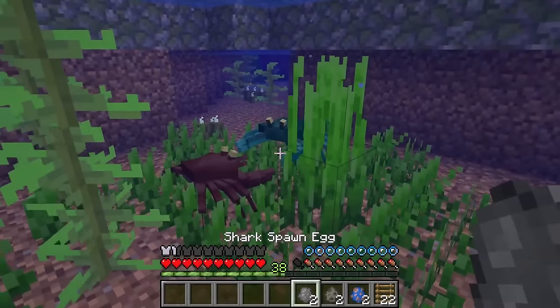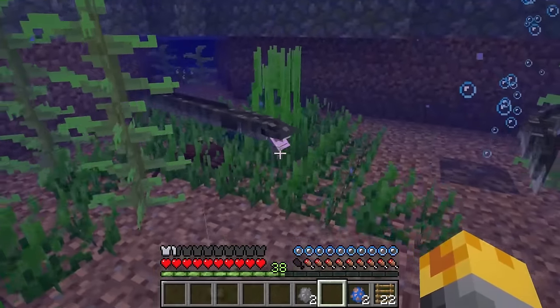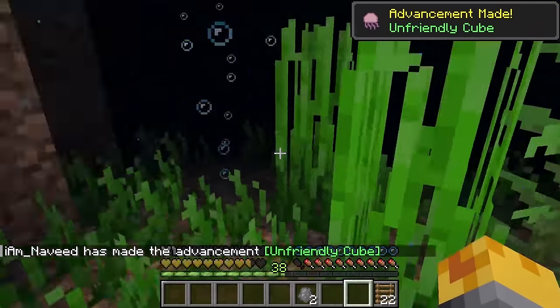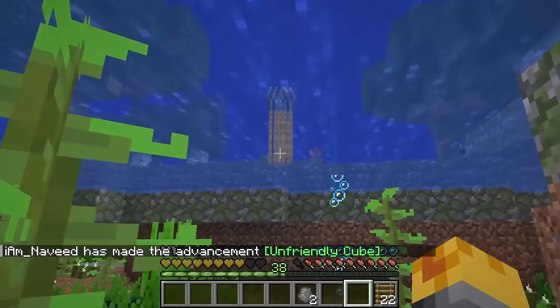Let me also spawn our crabs right around here. Look at these little snappers — slowly by slowly we're going to have the best little water biome ever. We've also got some freshwater eels as well as jellyfish. The jellyfish just got me! There's the jellyfish — I knew we could find him.